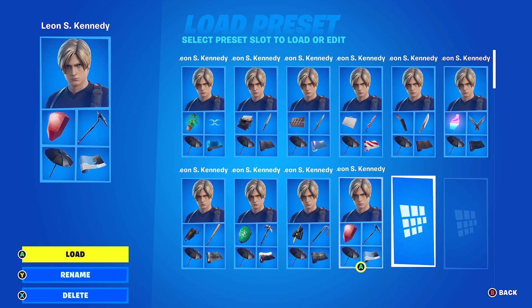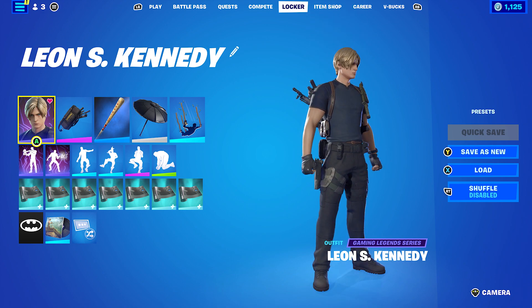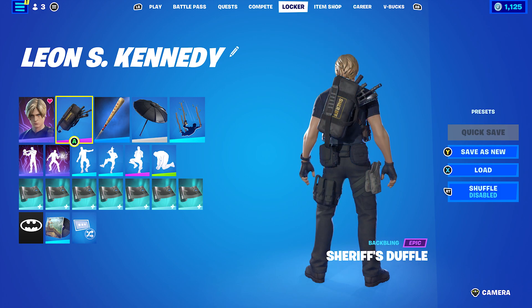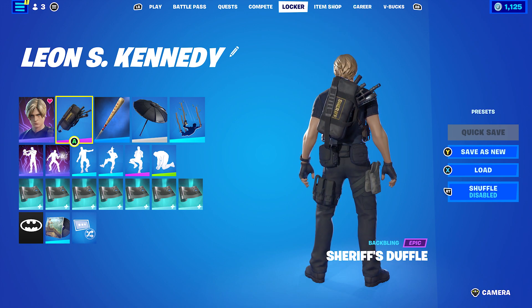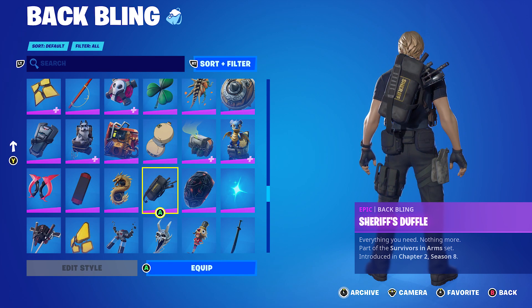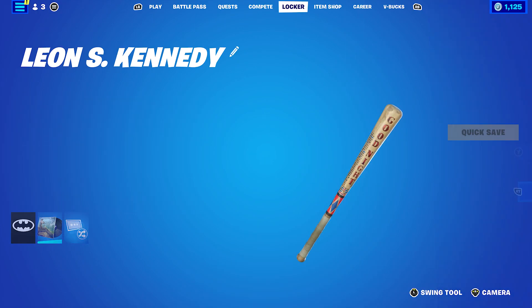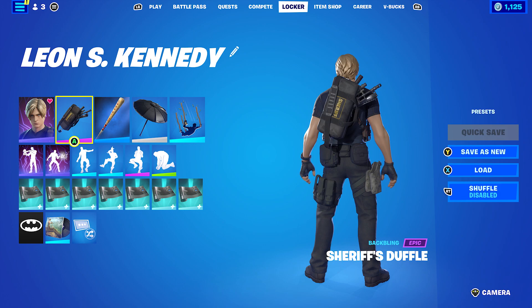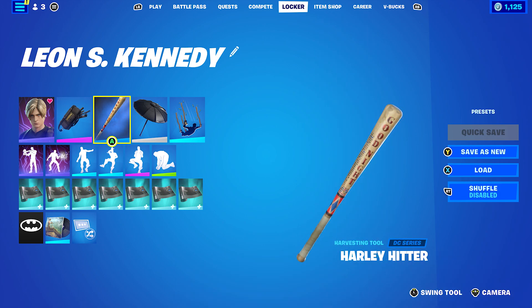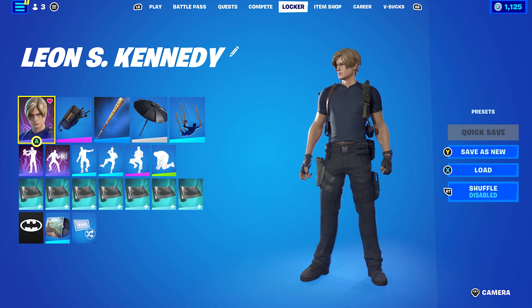For the seventh combo, I used the Sheriff's Duffel, because in Resident Evil 2 it's basically Leon's first day as a cop. I know he wasn't a sheriff, but all the guns and him being a police officer made it make sense. This is Rick Grimes' backbling, which came back last year and I had to pick it up. The pickaxe is the Harley Hitter, mainly because I like the pickaxe. The wrap is Leroy Freestyle, mainly for the black and blue to match Leon's trousers and shirt.